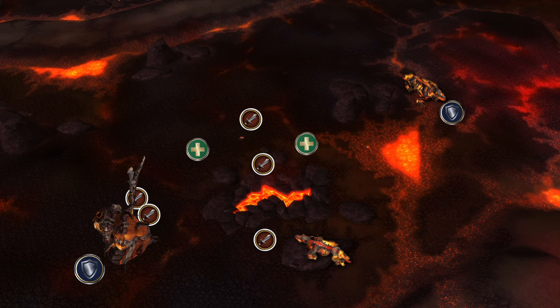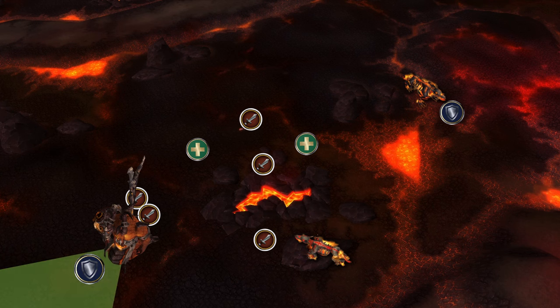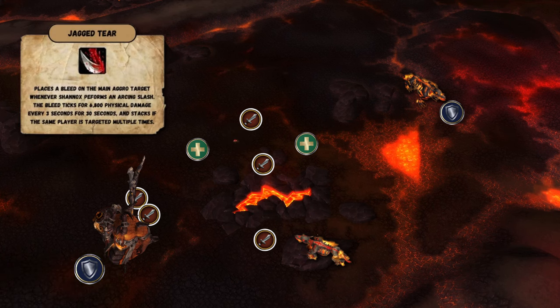Rageface does not have a threat table and will swap targets periodically. Shannox can be faced away from the raid as he does a nasty frontal cleave. This frontal cleave applies a stacking debuff, and he will keep refreshing his debuff as long as he has a weapon. Since he is immune to taunt, you will have to find other ways to reset the debuff.